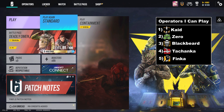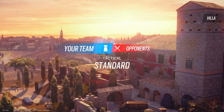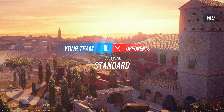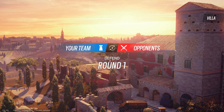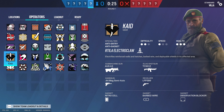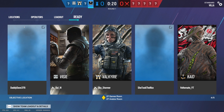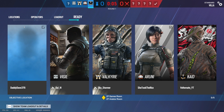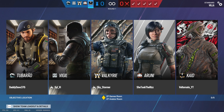Our first match is going to be on Villa. Nothing wrong with Villa — I like it. Let's do this. We are starting on defense, which means we have Cade and Tachanka available. For this site I want to go Cade. I would love to play Tachanka, but we gotta do the smart thing and actually play wall denial here.